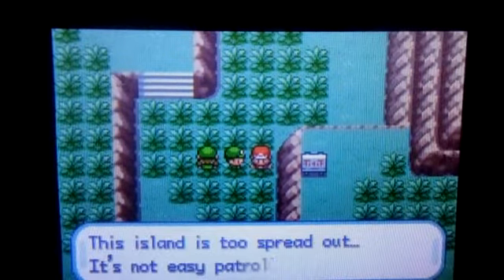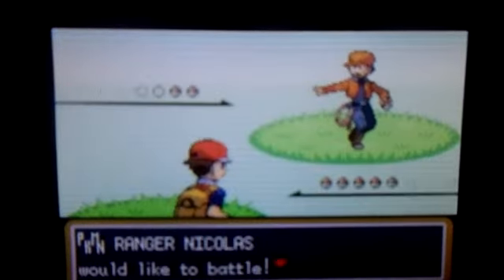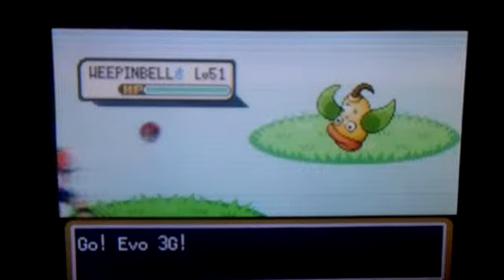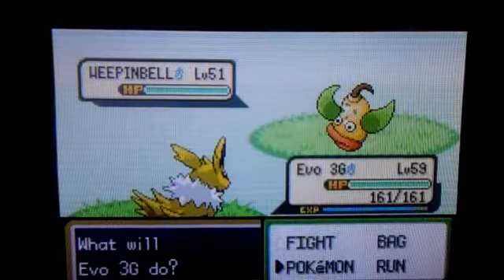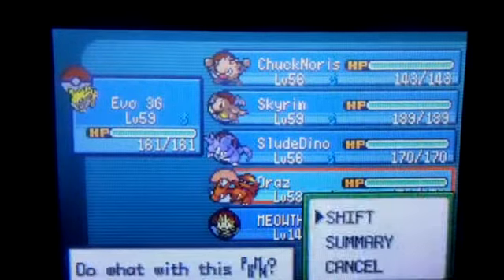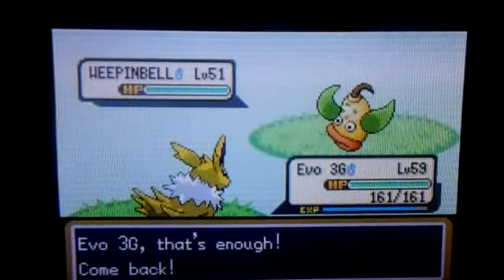Anyways, here we are in Sevault Canyon, and there are some new Pokemon you can catch here. One of them being Larvitar. Larvitar is a very good Rock-type Pokemon, at least until you fully evolve it to its final evolution, Tyranitar, which is definitely the best Rock-type Pokemon in the game, in my opinion.